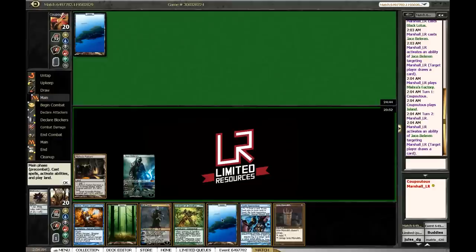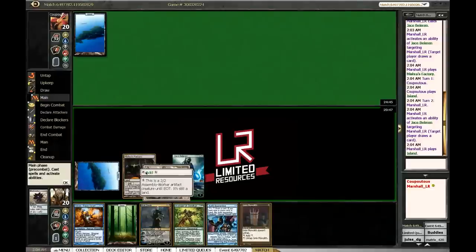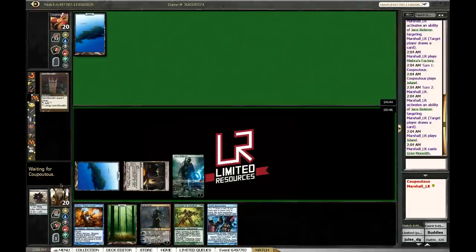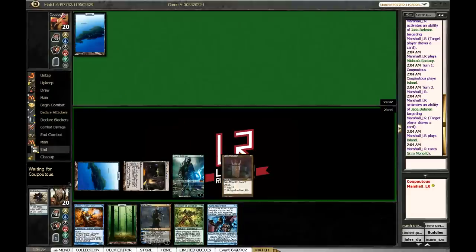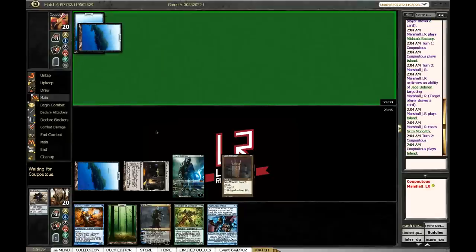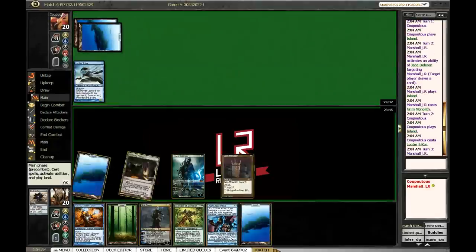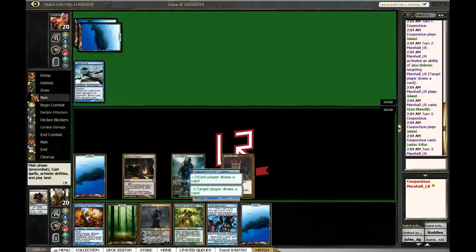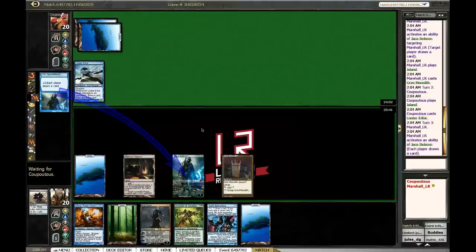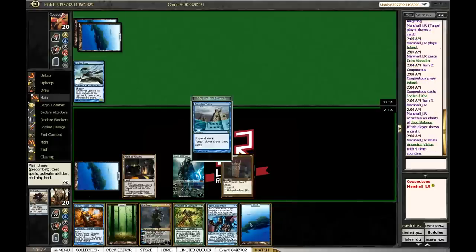Grim Monolith — Monolith is interesting. I'll play Grim Monolith. Does that resolve? Do you have a Force? You don't? All right, I'll just play a Grim Monolith then. I don't know what I'm gonna do with it yet but we'll find out soon. Looter — all right, you're gonna draw a card here buddy because I'm not gonna kill my Jace this time. Vision — I need to get that suspended. I'll suspend Vision and I'll play Jushi.